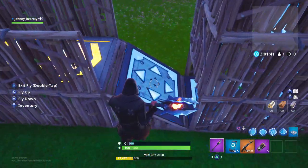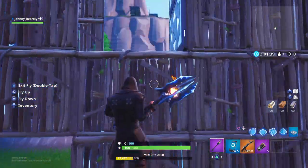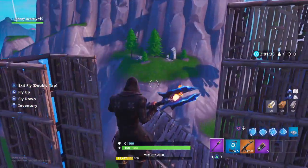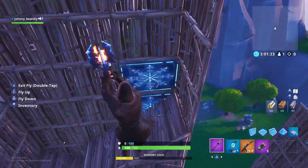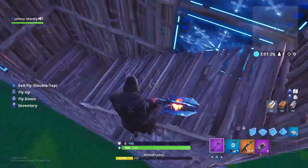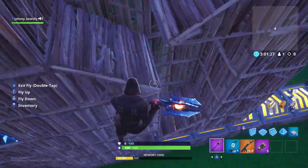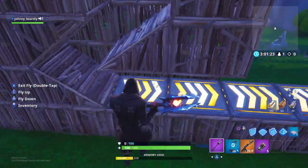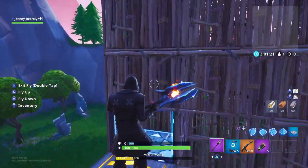Hit this wall, fall, hit this bounce pad, which caused me to go in here, and I bounce back and forth again, and then it bounces me all the way over here where I activate another set of ice traps, where I go back and forth, then fall, and then go back and forth.